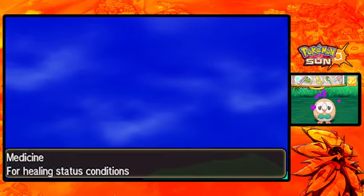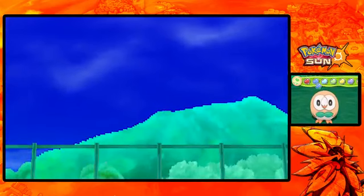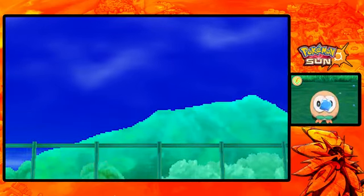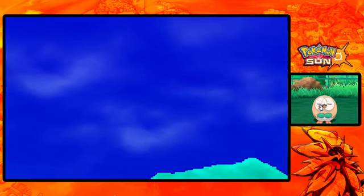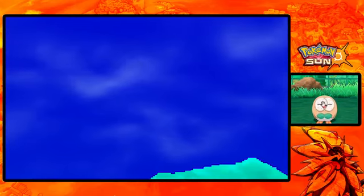As you can see, Rowlet's not doing too hot right now. We'll use this tool right here - you just have to get rid of all those little bubbles, then they get smaller, and boom, status condition's gone. Let's feed our good little Rowlet here and we'll pet it because we love our Pokemon. Now you're all happy.